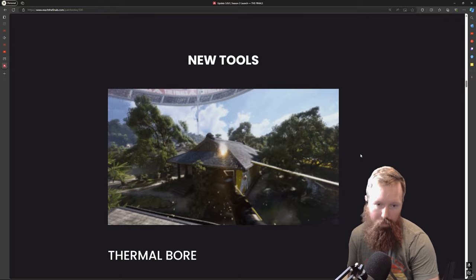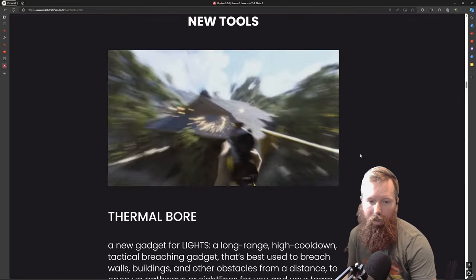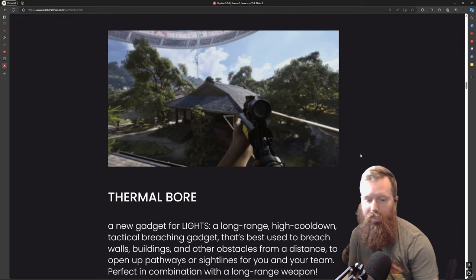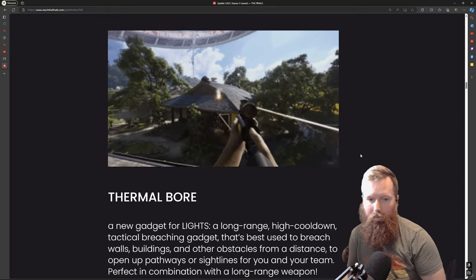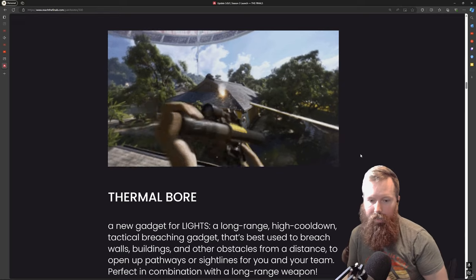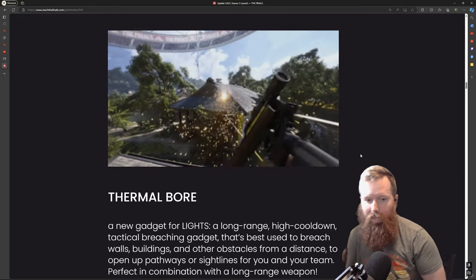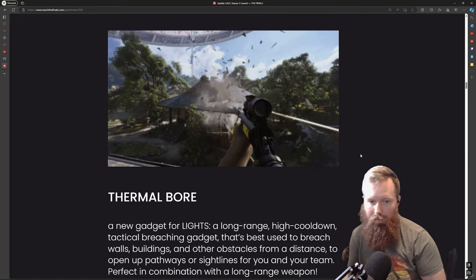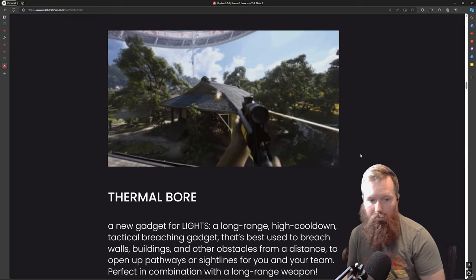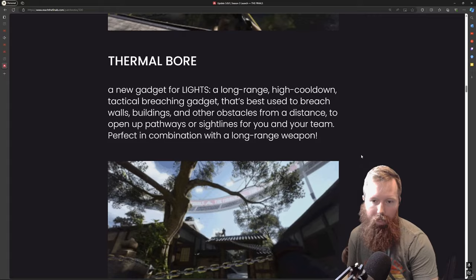I've kind of talked about previously that a lot of the classes don't have tools that help with destruction — I want to see more destruction. I think one of the biggest things this game sold on was interacting with your environment. Adding the thermal bore for the light was a good addition. I think people are going to choose this over the breach charge, but it's a good add. I'll be curious to see if they add anything for the medium down the road.